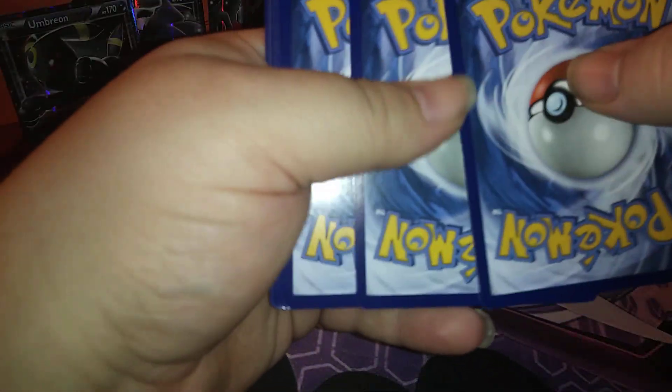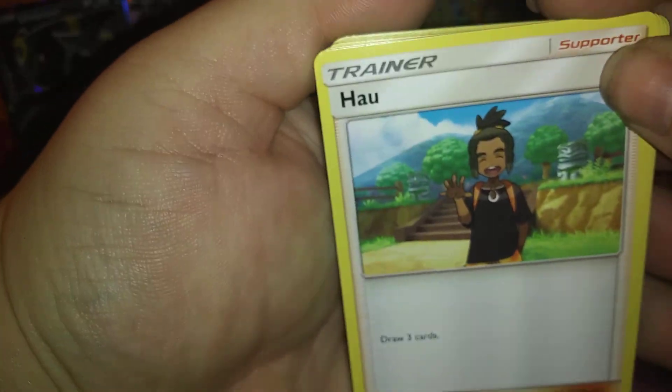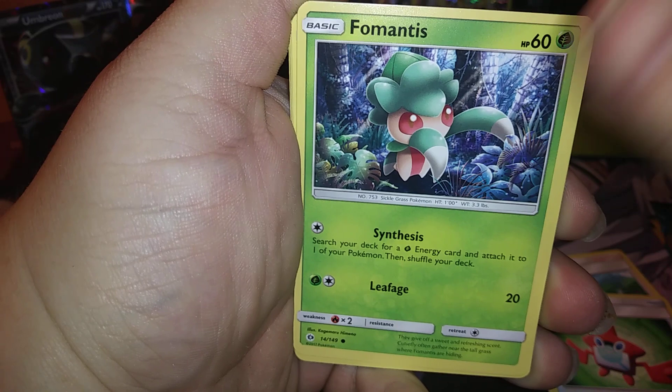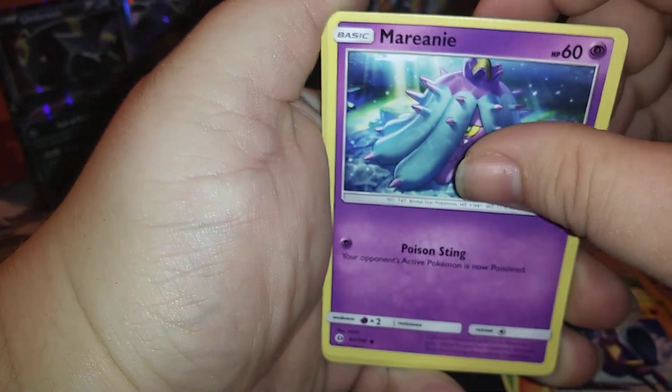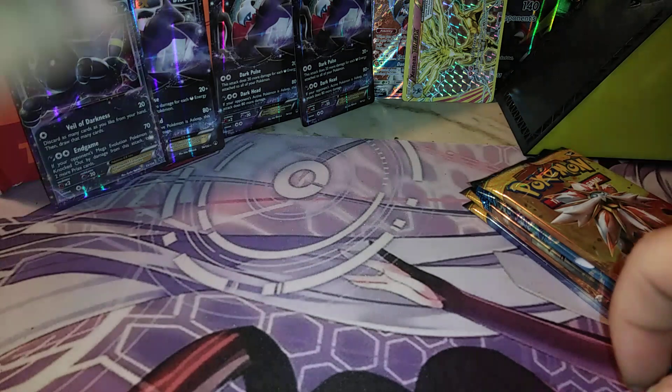I'm taking this layout style from Pokemon Evolutionaries - that's what they do with the energy. We got a Passimian, Rockruff, Dex for Mantis, Scizor, Growlithe, Crop, Roller, Mareanie, Emolga reverse, and a Butterfree regular rare. I'm hoping for at least two GXs, or three if we're lucky, out of sixteen packs.